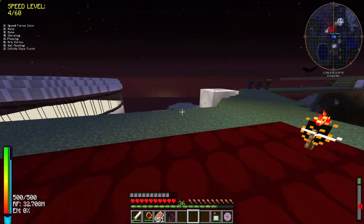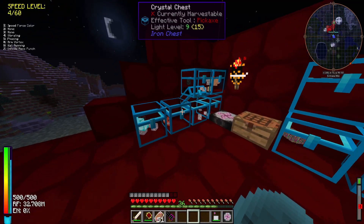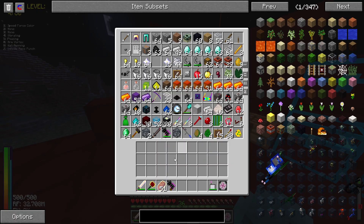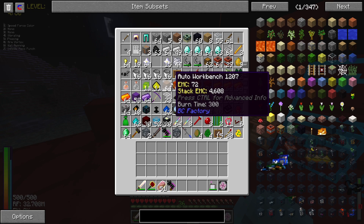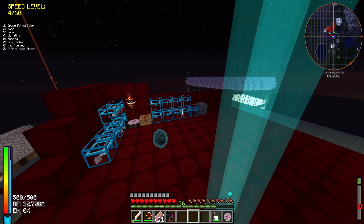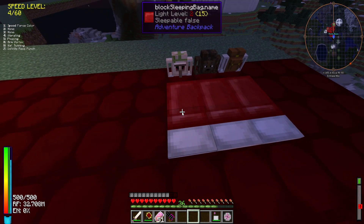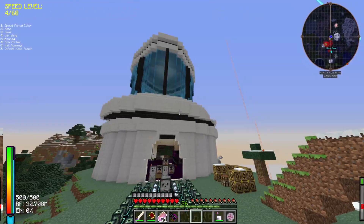Up here is the main spawn — this is where you'll spawn in the world. There's tons of random stuff you can take: a squid zooka, awakened draconian blocks, diamonds, red matter items, and a lot more. There are even beds here where you can sleep.